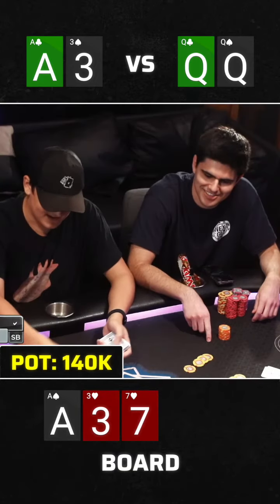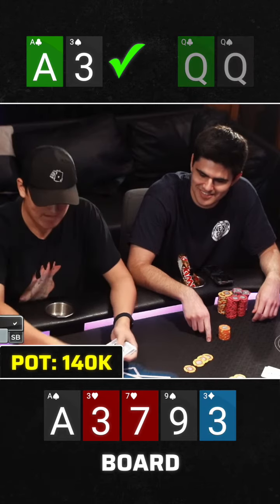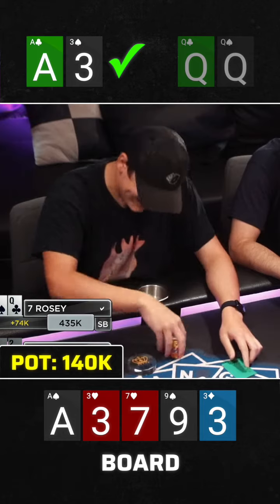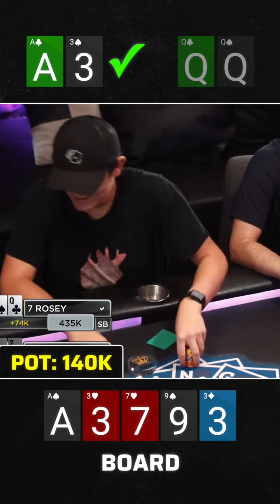A couple of the graphics were wrong on this hand. The turn comes a nine and the river comes a three — we hit a full boat for a full double up. We're no longer the shortest stack in the game, but we're fifth out of six with about 16 big blinds.